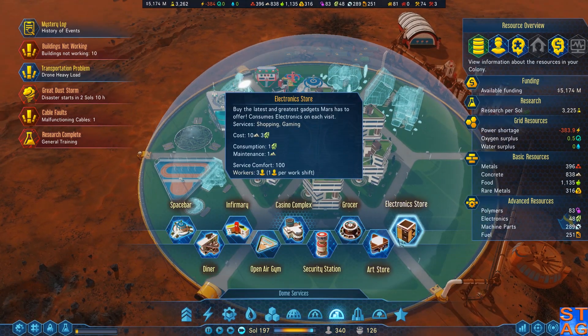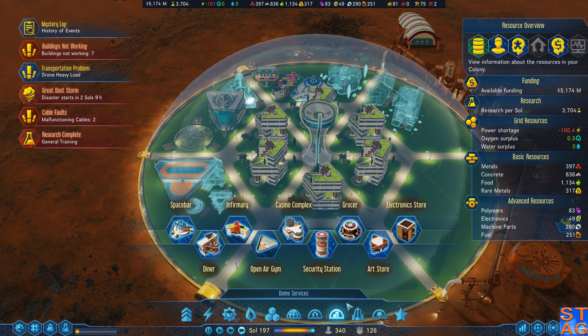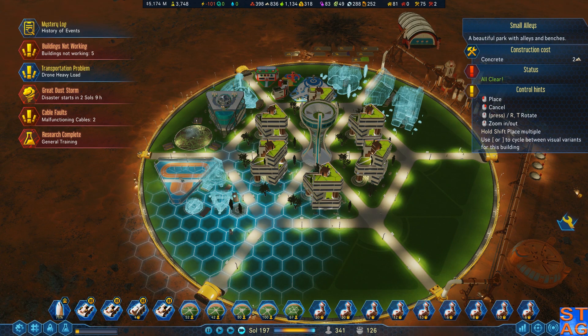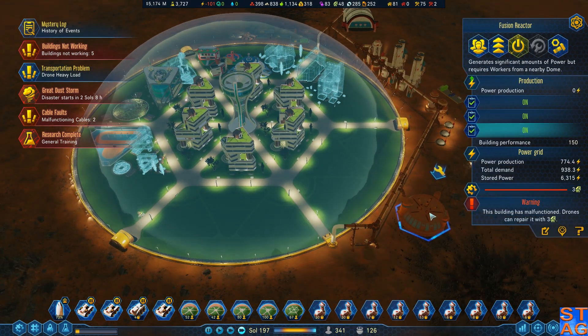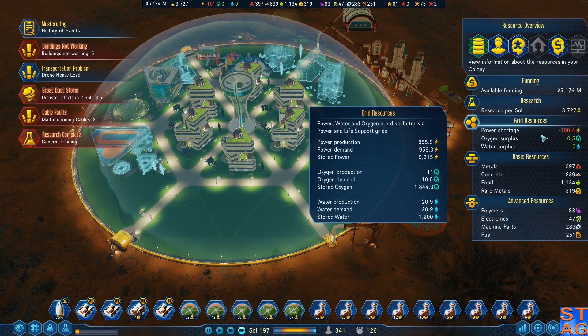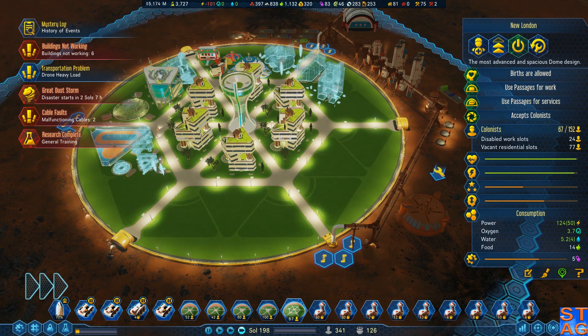Let's put a park in — I want an art store. And I'll also put a little relaxation spot in here. This is still not operational, and this is why I have a massive power shortage at the moment. If this thing can actually start working, I'd be quite happy.